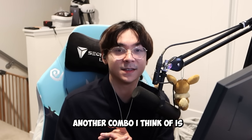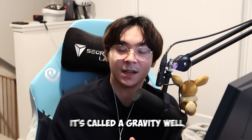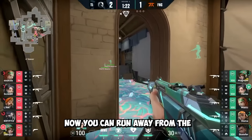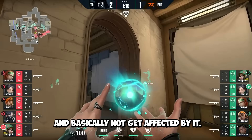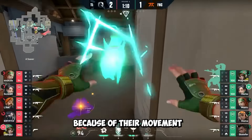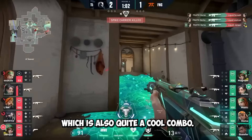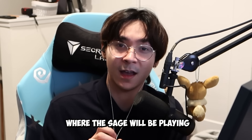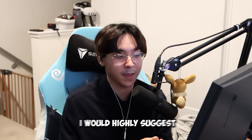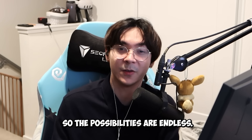Another combo is a sentinel with a controller: Astra and Sage. Astra has a Gravity Well that sucks everyone into the middle. You can run away from it normally, but if you pair it with Sage's slow at the same time, enemies get stuck inside because their movement speed is reduced while they're being pulled to the center, allowing for easy kills. I normally see this utilized on Split B. There are unlimited combos — I highly suggest grabbing a duo queue partner and experimenting.